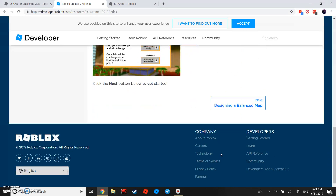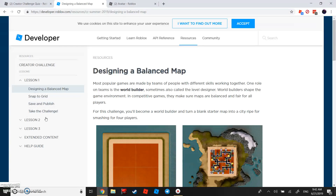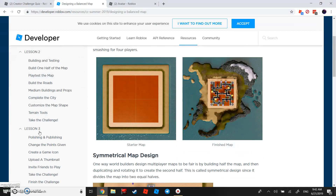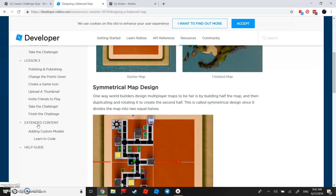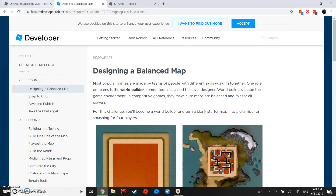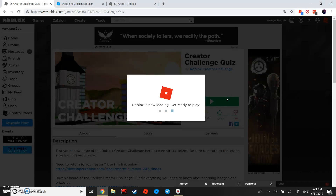There are different steps and three lessons. Each lesson has around four steps, though some have more — lesson two has a lot, lesson three has a lot, and extended content has even more.